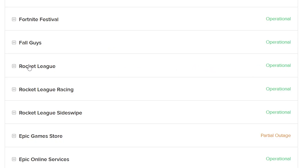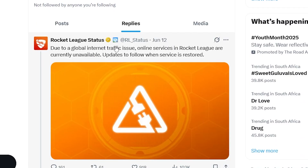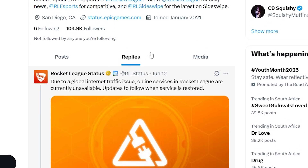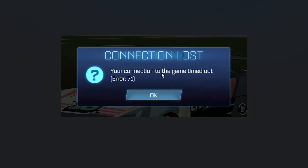You can also go to the official Twitter page — the link will be in the description — where they normally announce any outages related to the game. If the servers are running and there is no issue but you're still facing the connection lost, game timed out error 71, you can try the following fixes.